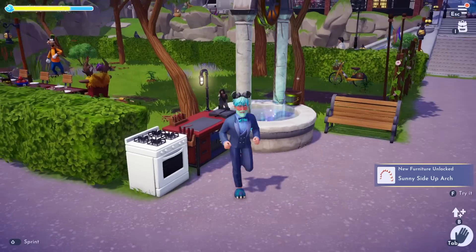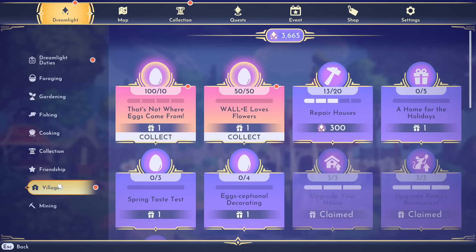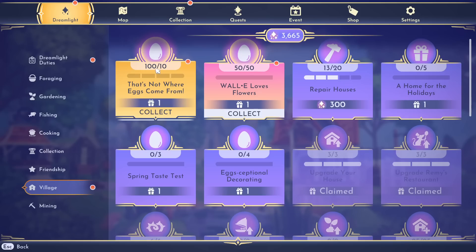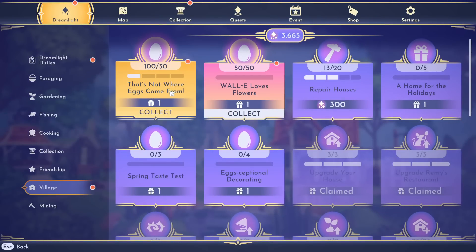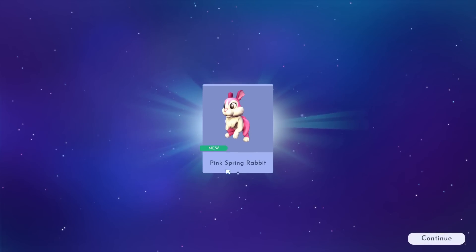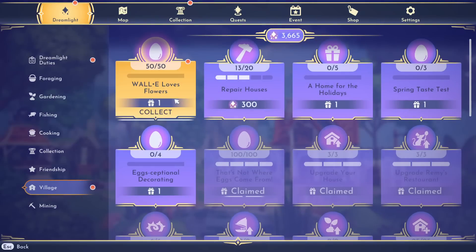These are all part of the new spring quest line. Go to your dreamlight tab, then village, and look for the ones with the egg-shaped icon — those are the spring ones. For the 'that's not where eggs come from' quest, you just go around picking up eggs and gathering from bushes. You need to gather 10 to start, then 20 for 30 total, then 60, then 100. At 10 you get the spring chocolate item, at 30 the blue spring rabbit, at 60 the pink spring rabbit, and at 100 the yellow spring rabbit — so we get some extra companions from this.